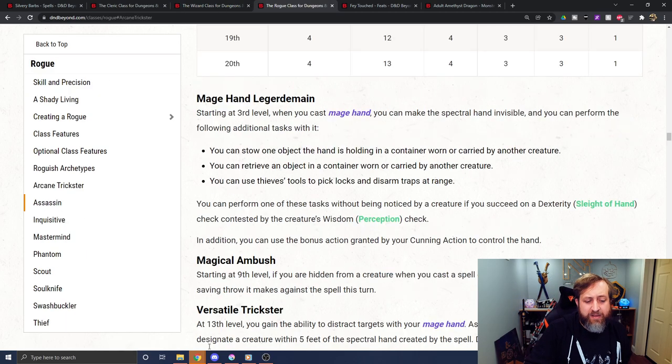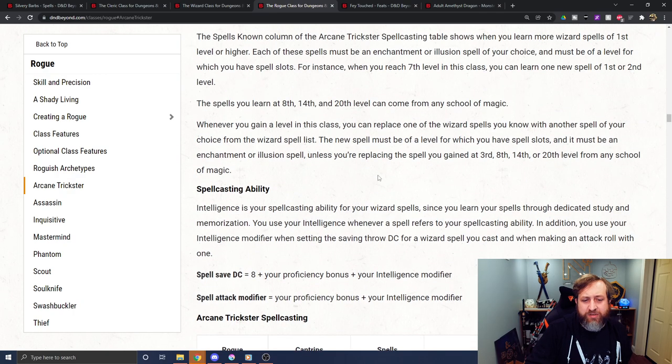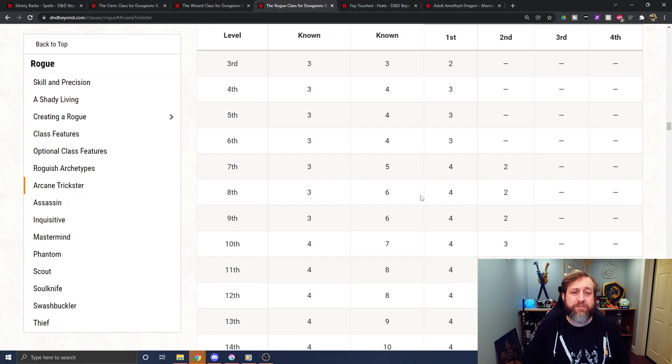Another point to bring up is the Arcane Trickster Rogue. When choosing spells as they level up, they must pick from the Enchantment or Illusion school, which means the Arcane Trickster can have access to Silvery Barbs right out the gate. As a reaction, they could turn an enemy's success into a failure, and also choose themselves as the advantage beneficiary — so their next attack has advantage, potentially triggering Sneak Attack as well.